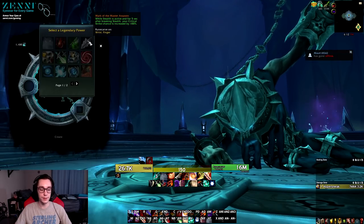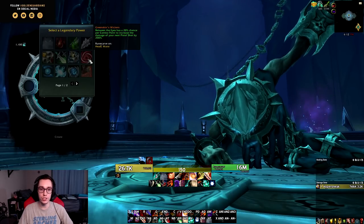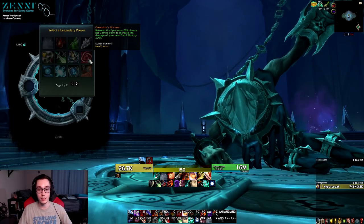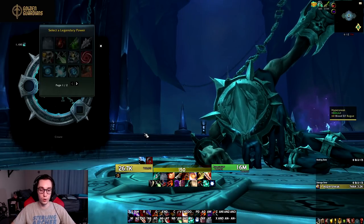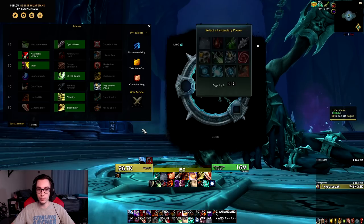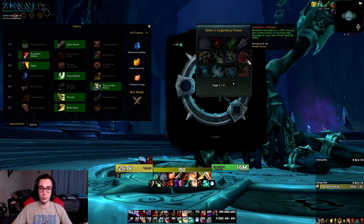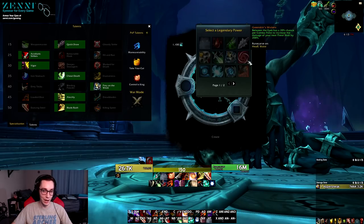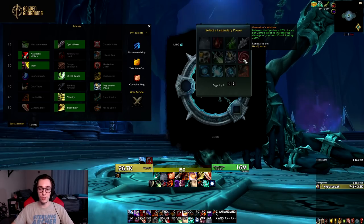The legendary that falls very short of expectations is Greenskin's Wickers: Between the Eyes has a 20% chance per combo point to increase the damage of your next Pistol Shot by 200%. In BfA, Outlaw revolved heavily around the Between the Eyes and Pistol Shot interaction through Azerite traits like Deadshot. However, without stacking so many different effects together, this legendary is just way too weak — the extra damage on Pistol Shot needs to be a lot higher for it to function as Blizzard intends.